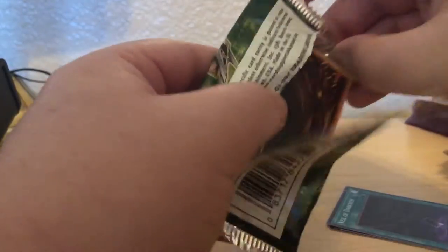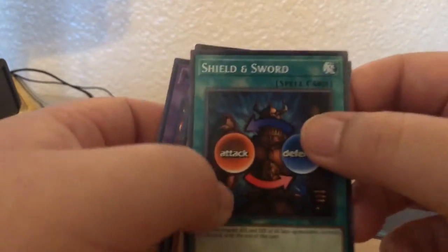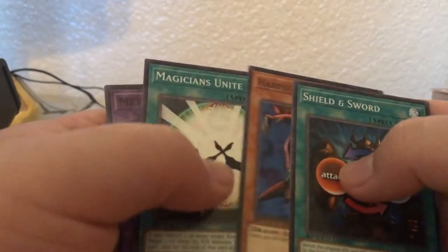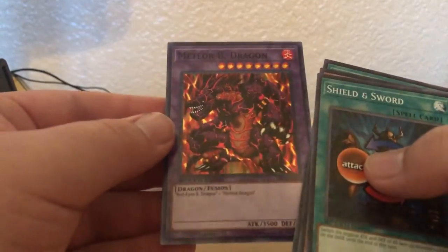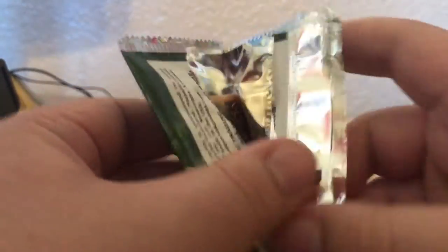Let's see what we got next. Shield and Sword, a Harpy's Pet Dragon. And oh! Meteor Bee Dragon. Oh my goodness gracious. That is fantastic right there. I am super stoked right now.